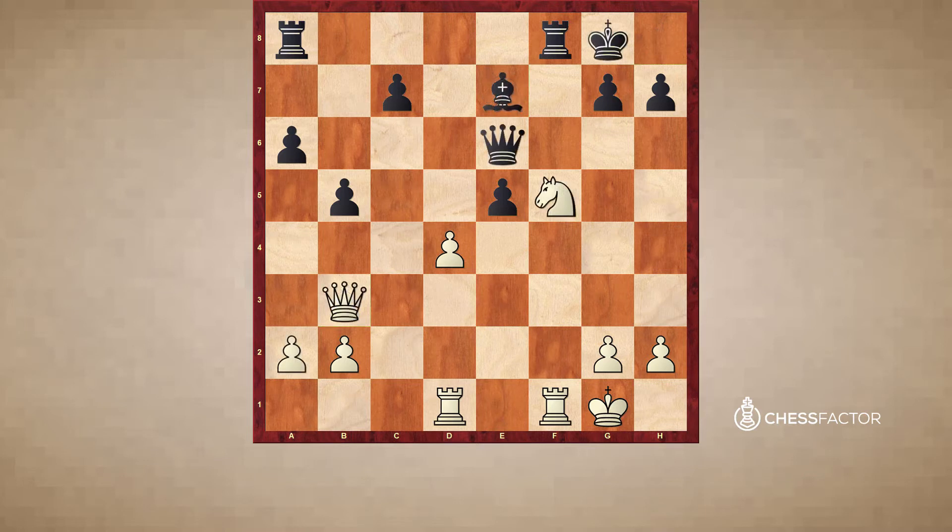Now this seems simple enough, but a lot of times the reason players miss this kind of move is because we tend to make a lot of assumptions with our calculation. It's actually a good thing to make assumptions — this is what saves you time when calculating. Normal assumptions include playing actively with your pieces, not pushing pawns in front of your king. But these assumptions also cause us to miss unexpected tactical resources, which includes the in-between move.